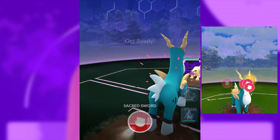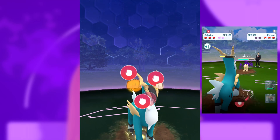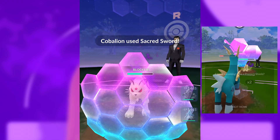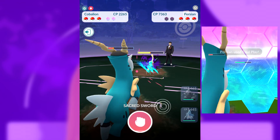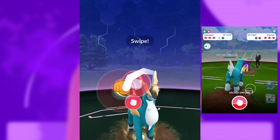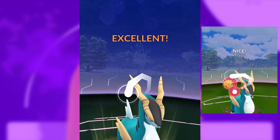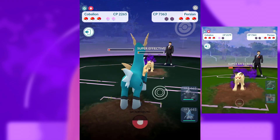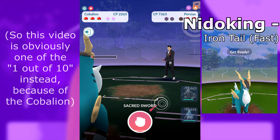Speaking of Legendaries, this is not required, but we're showing off a Cobalion on two different screens. The smaller screen on the right is sort of an obligatory screen I feel I need to include whenever I fight Giovanni. Sometimes we get comments like why not use a Conkeldur at 3,000 CP or a Legendary at 3,000. To me that's not very educational — I like to show off Pokemon that are within the Great League in nine out of ten of these videos.